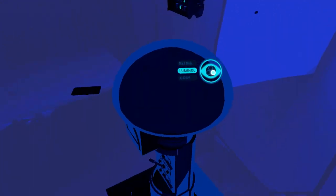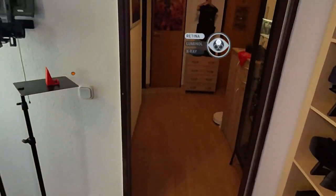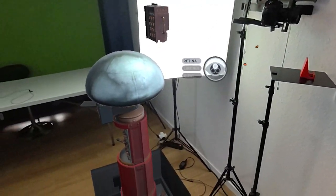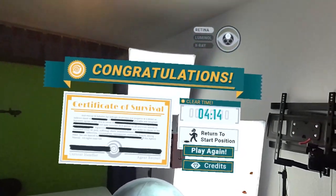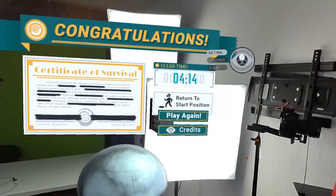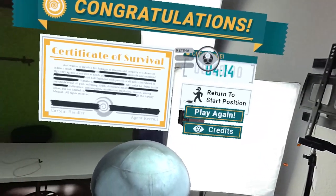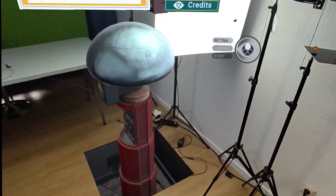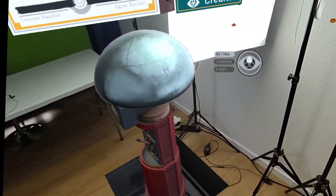Excellent work, agent. I'm certain an agency representative will contact you within four to six business days regarding the cleanup of the considerable damage to your residence. Until then, do try to get some rest. Congratulations! Return to Star Puzzle. Yeah, you can play again now. That's so cool — it's only a small mission, but it's really, really nice.